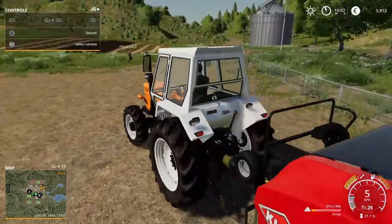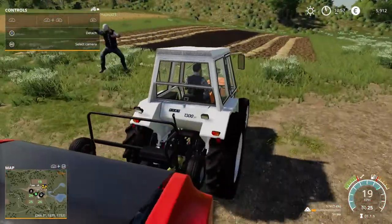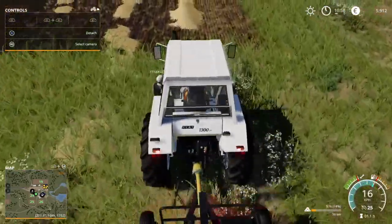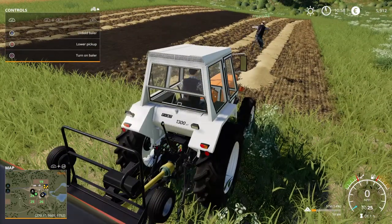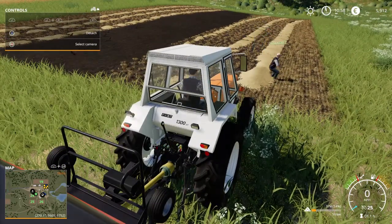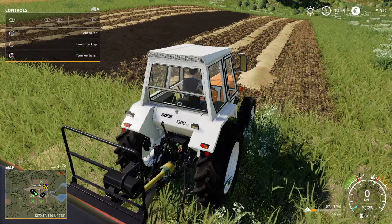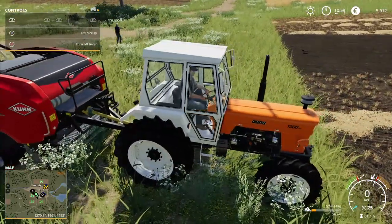Basically you just come over here — looks like Nuxal's having some fun jumping around. Basically you push L1, then it says unfold baler, then lower pickup, and then turn on baler.